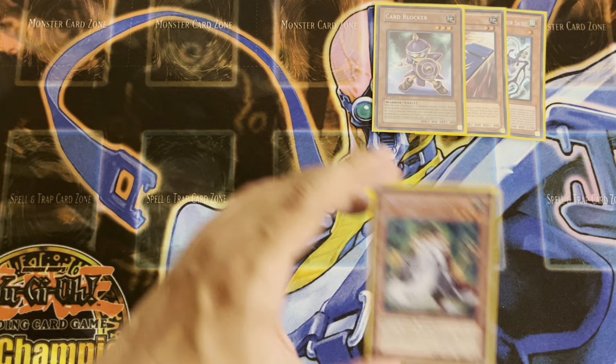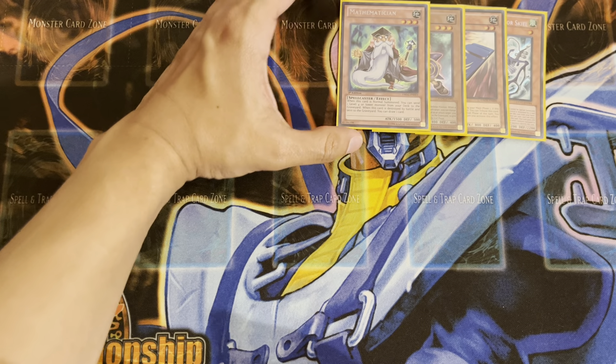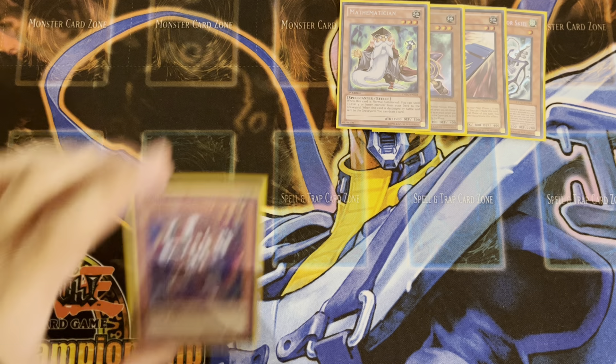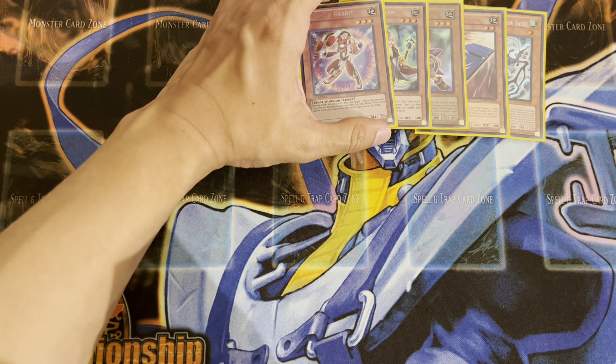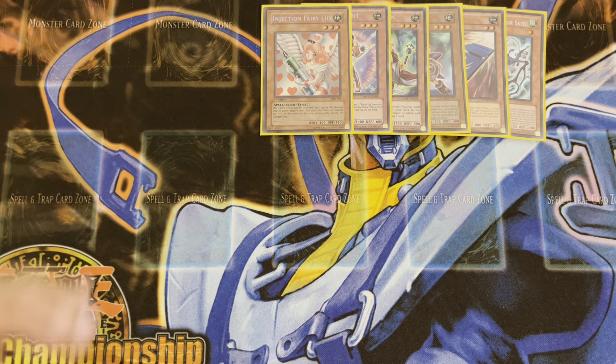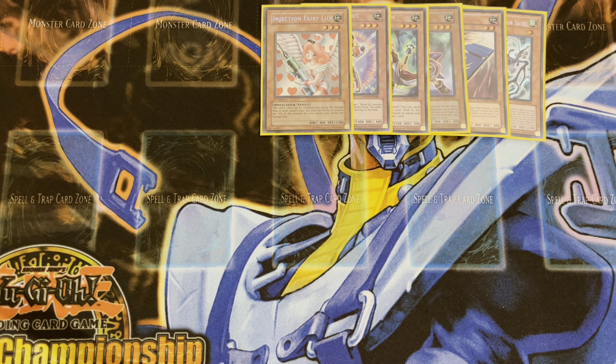The next card we've got is the Math Man himself, Mathematician, who's basically a foolish burial for most of your cards. A card that many people haven't seen in a while is Wind Up Rabbit, who can banish himself from the game to protect himself, and you basically use him as tribute summoning fodder. We of course have Injection Fairy Lily — very, very popular card from way, way back in the day. Super fun. A lot of people can attack into her because they don't know that she'll pay 2,000 and boost herself up.